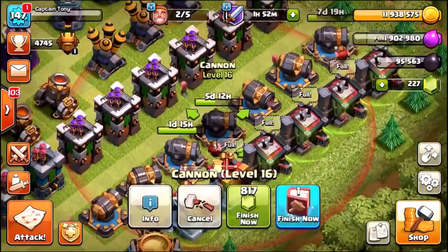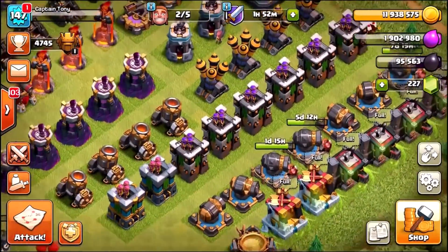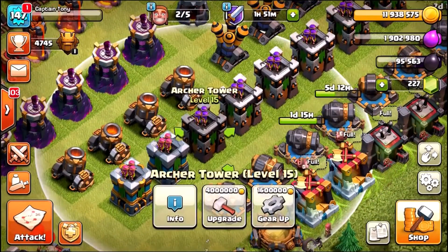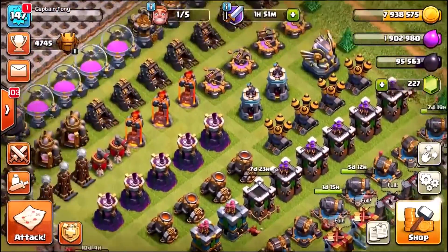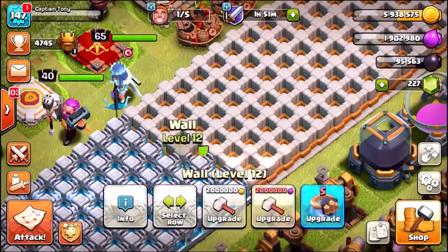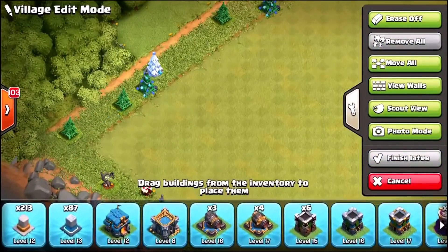We are upgrading two — actually three cannons — and the rest are already maxed out. Now we need to start on our final defensive upgrade: the archer towers. We need to upgrade this entire row, and then we will have completed all defensive upgrades in this base and be ready for the next town hall level. With one builder free reserved for wall upgrades, we upgrade three more walls, taking us to a grand total of 87 level-13 walls. We started at 74 this episode, so we just upgraded 13.